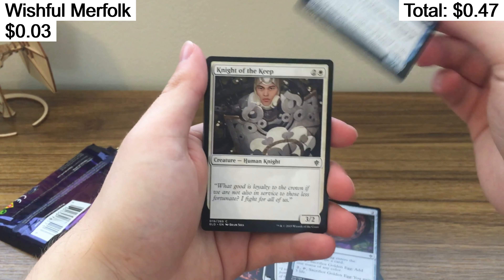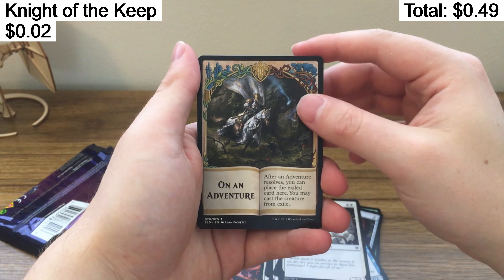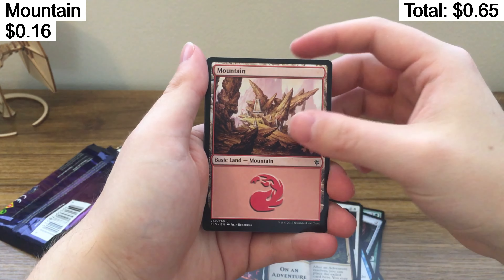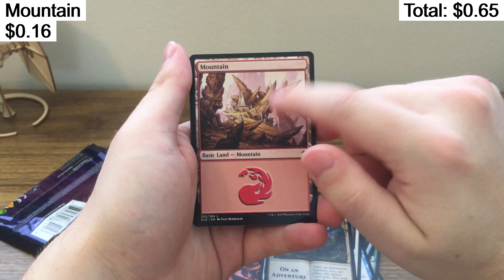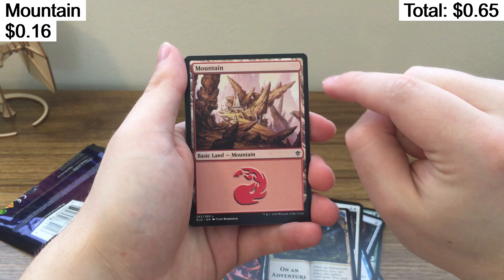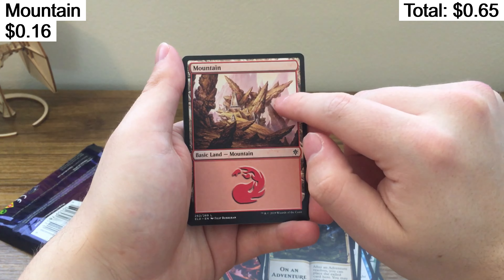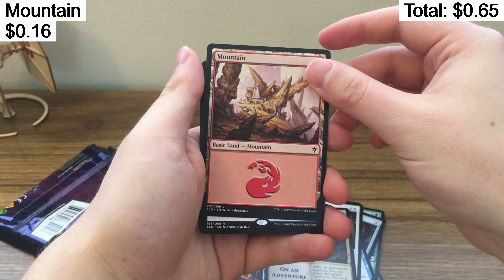Wishful Merfolk. Yeah, we're all wishful. Knight of the Keep. I love to be a merfolk — that's what I'm wishful of. On an adventure. Mountain. I feel like I've only drawn these mountains from this set out of the few packs I've opened. This is the only mountain I ever think I have ever gotten. Do they have other mountains in this set?